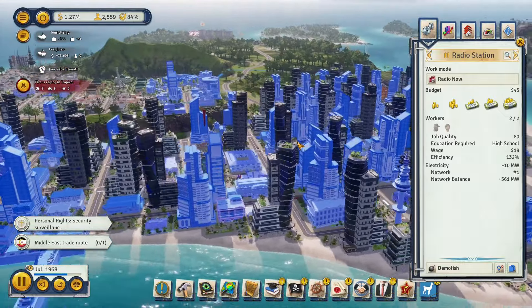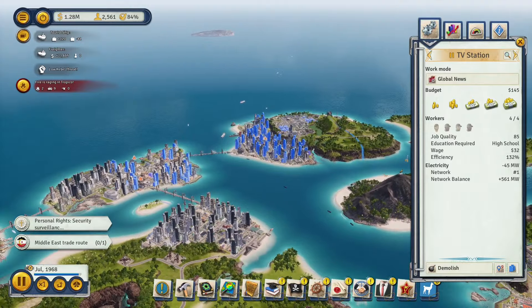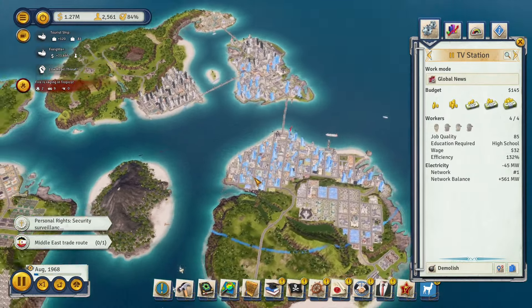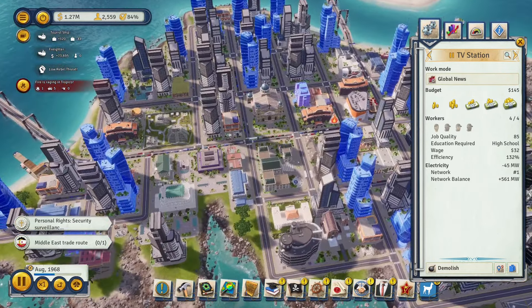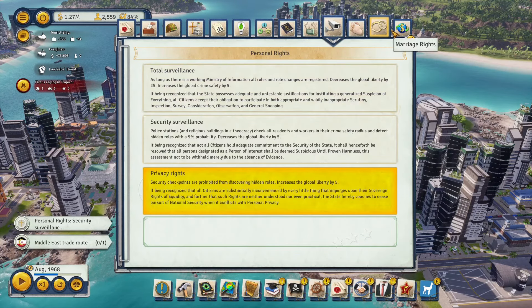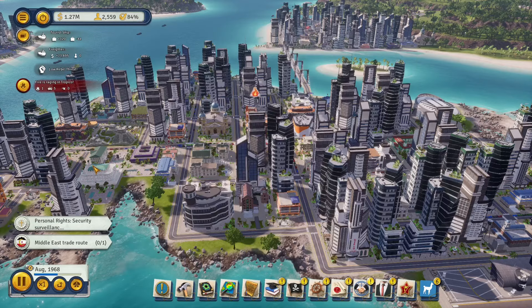When you make it to the Modern Times era, your population gains access to the last two factions: intellectuals and conservatives. Use the TV station to influence the population into one of these two factions — you'll need to research the TV station to do this, and you need to electrify every residential building for it to be able to influence people. Never use the 'state controlled media' option in the constitution, as this will break all your media buildings and they'll never influence people.